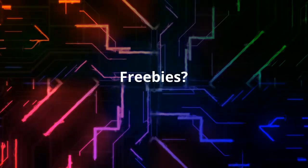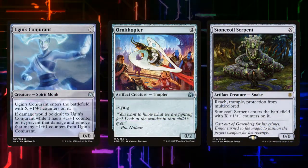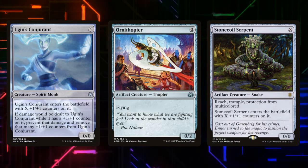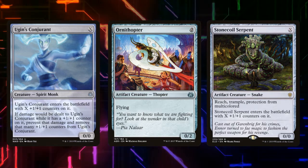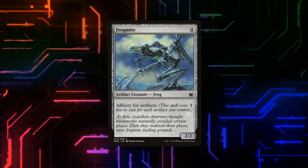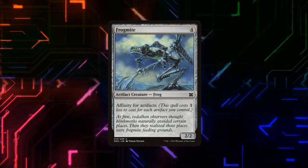Let's get into some other creatures we can play quickly to help us storm off. Ugin's Conjurant costs X, but in a pinch we can play it for zero just to get our storm count up by one. Ornithopter costs zero. And Stonecoil Serpent also costs X or zero — they're just great spells to play to get us moving. A little later in the game, our Frogmite will cost us zero, but we do have to get some artifacts on board first to trigger its affinity.